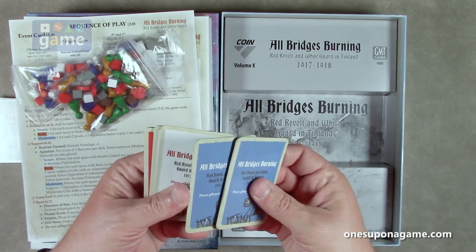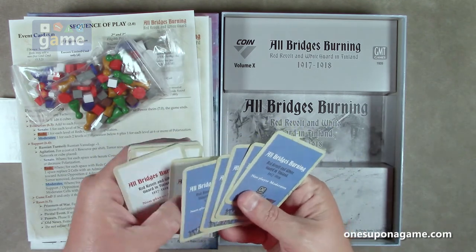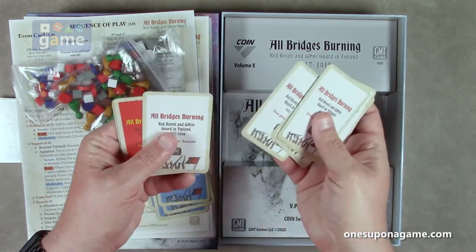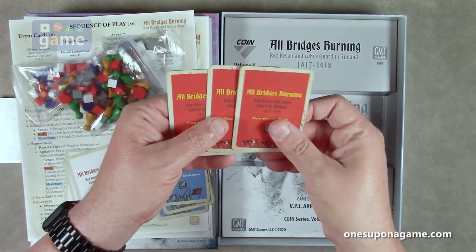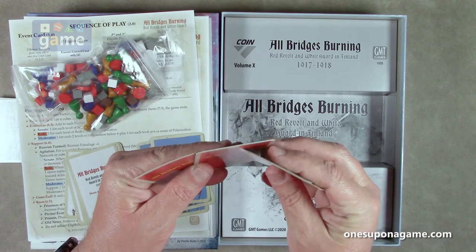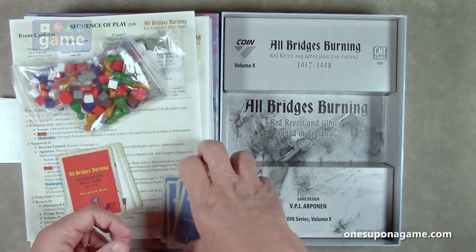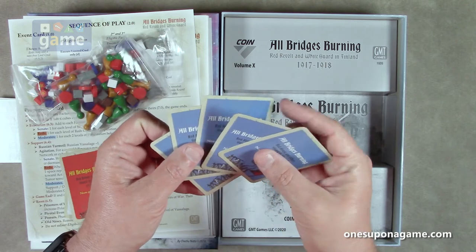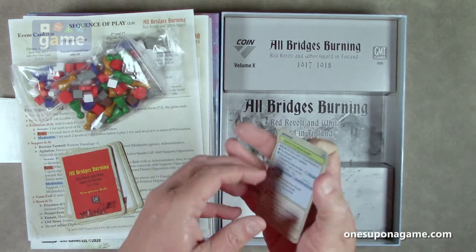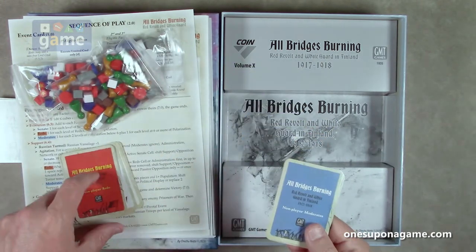The Moderates have a non-player deck of five cards, the Senate have six cards, and the Reds have six cards as well.